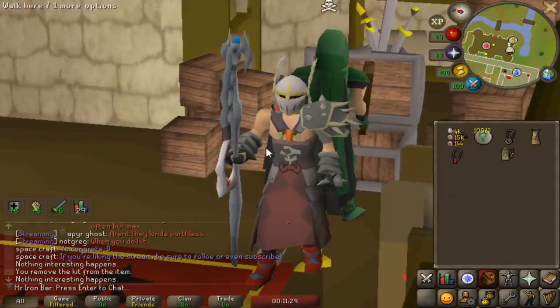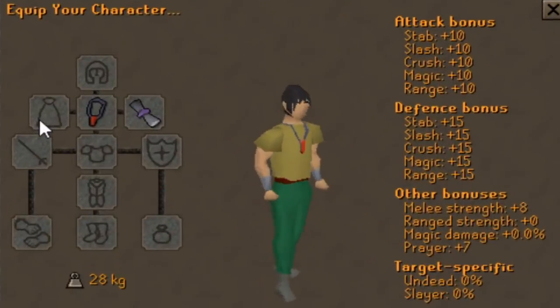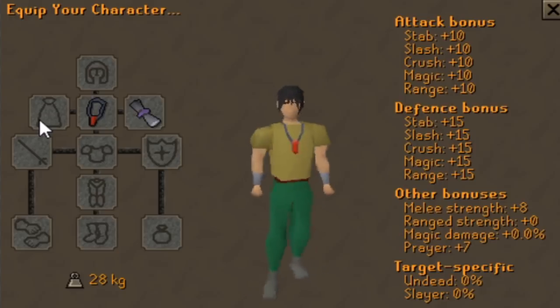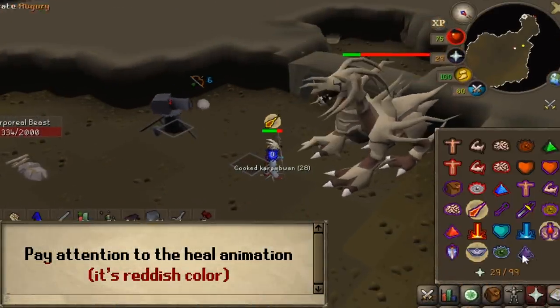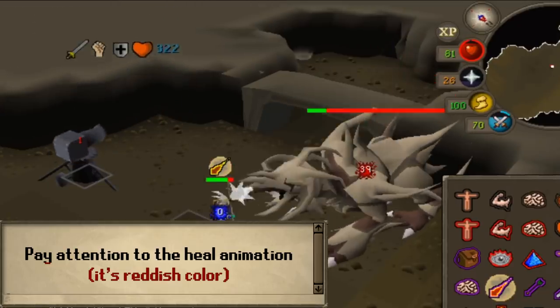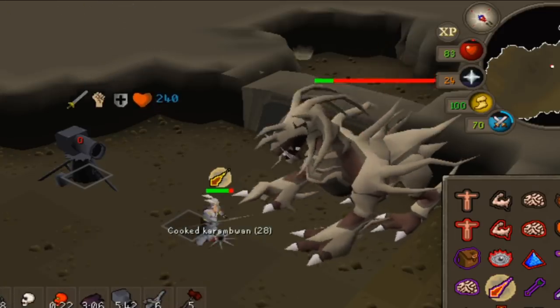They said they were gonna make it work. So, the blood fury stat-wise is the same as a regular fury. What separates it from the regular fury is the special ability. The special ability gives you a chance to heal back some of the damage that you do to an opponent to your life points. Only melee damage though - range and magic damage will not work at the moment.